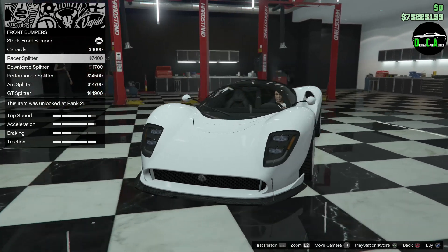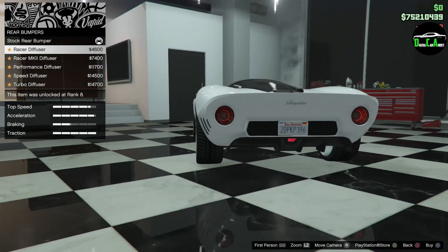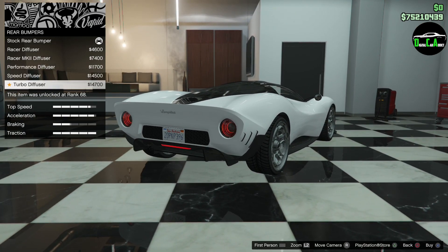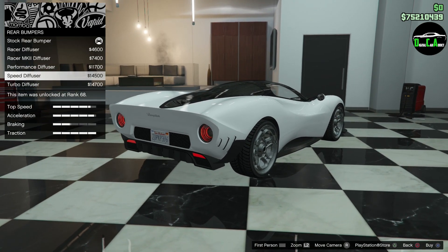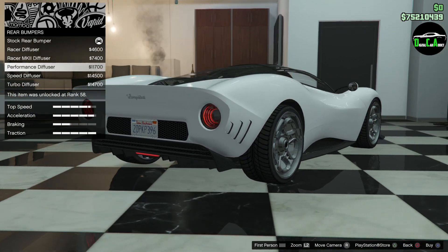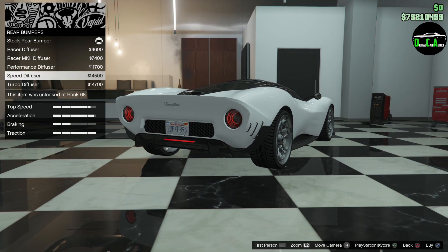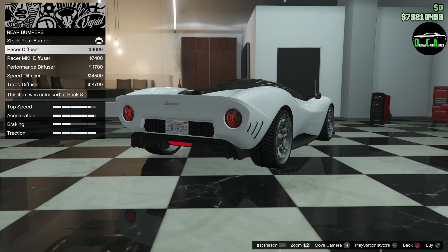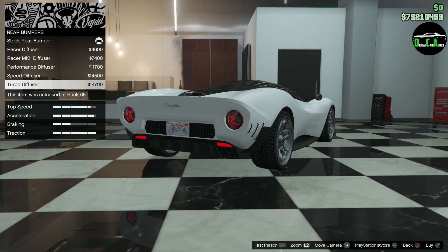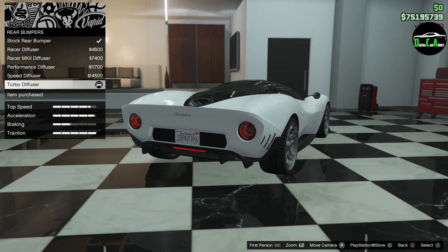The racer splitter is pretty nice too — let's do the arc, that one's nice. Rear bumpers: race diffuser, mark two, performance, speed, and turbo. I like the fin back here — it kind of wraps around the rear bumper, that's nice. I definitely want to choose one with the fin. The second bumper options are very similar to diffusers except for the back piece. I like the last one, actually — that one's nice.